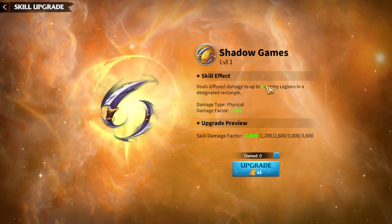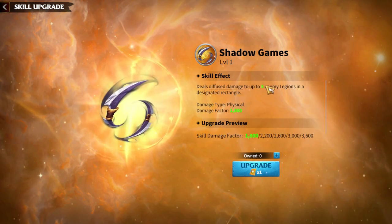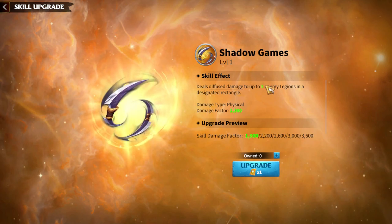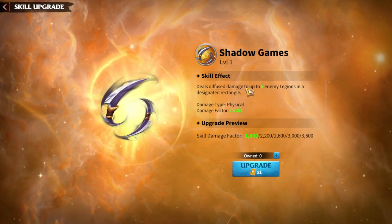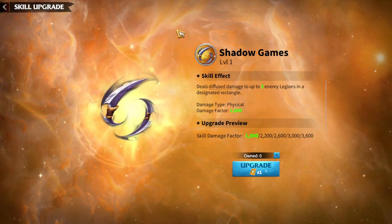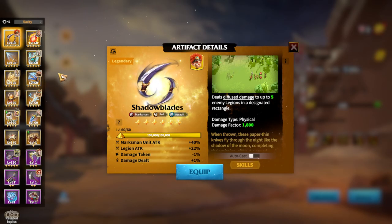In my opinion, Shadow Blades can be used on almost every single Marksman hero you are fighting with currently. Plus, you can get Shadow Blades from the normal chest. That's why, in my opinion, Shadow Blades are the Universal Artifact for the Marksman.